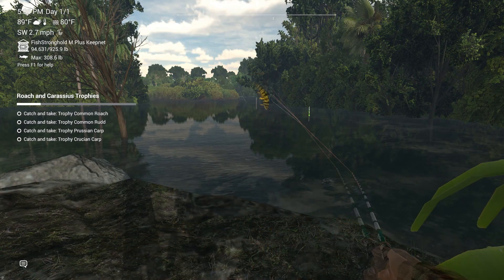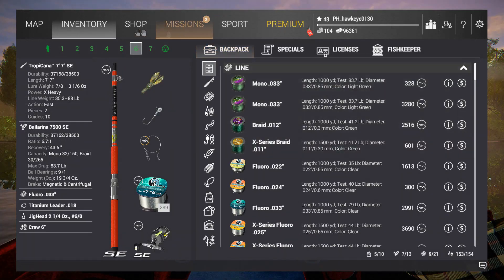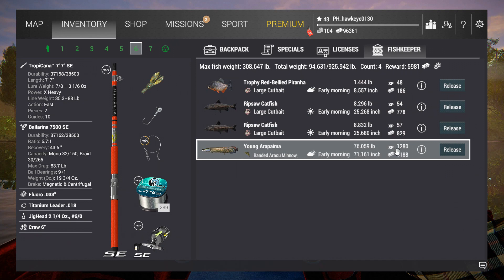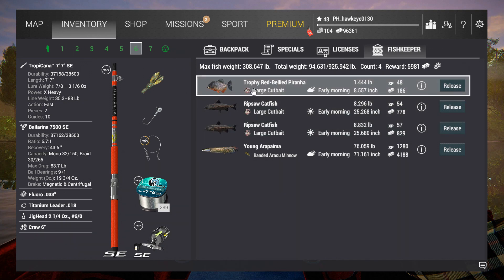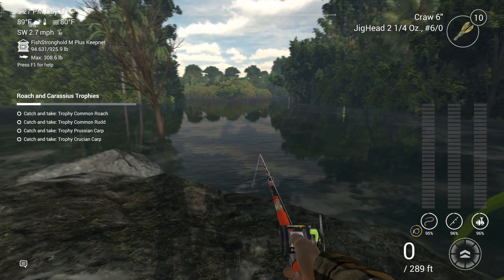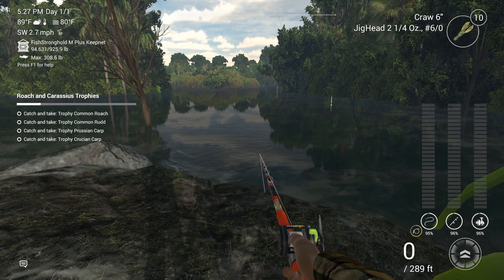I've just jumped in and tried the arapaima, managed to catch a few other species. I have a young arapaima — 1,280 XP for a young one at 76 pounds. A regular one is around 150 pounds and I'm not sure what a trophy would be. I also caught a couple of ripsaw catfish and a trophy red belly piranha so far today.